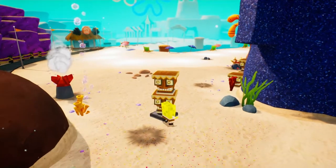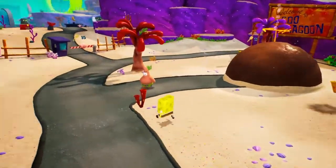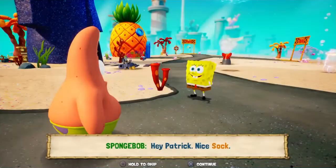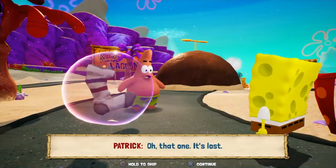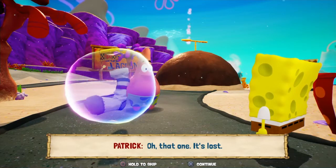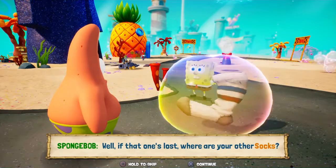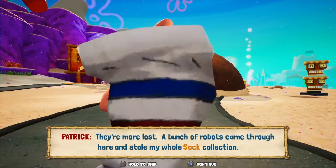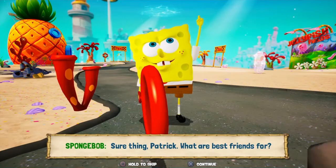This is another one of those buttons you have to smash. But first, I want to talk to Patrick so we can learn more about the Patrick socks. 'Hey, Patrick.' 'Nice sock.' 'What sock?' 'The one you're standing on.' 'Oh, that one — it's lost.' That's how you get one of them, so I'll go ahead and put that in the chapter timestamps. 'Well if that one's lost, where are your other socks?' 'Oh, they're more lost. A bunch of robots came through here and stole my whole sock collection. I could use some help getting them back.' 'Sure thing, Patrick — what are best friends for?'